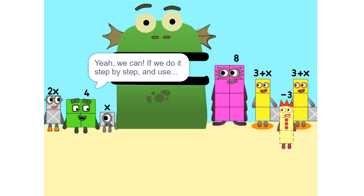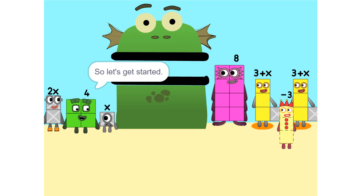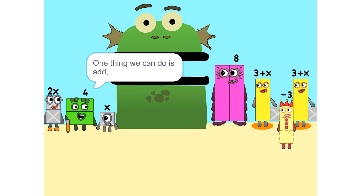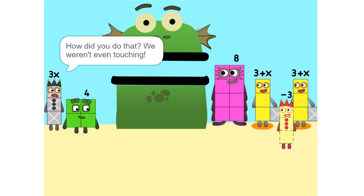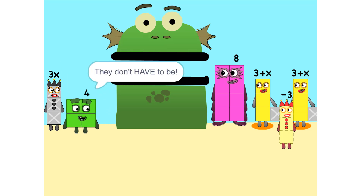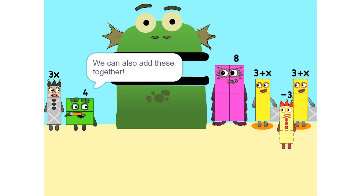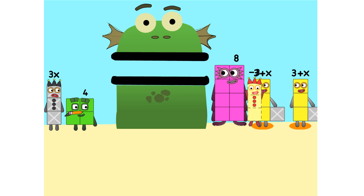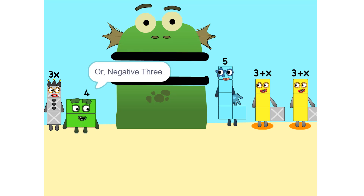If we do it step by step and use a pencil, let's get started. One thing we can do is add these together. How did you do that? We weren't even touching. They don't have to be. We can also add these together. Because we're adding together 8 and minus 3, or negative 3. So it's 5.